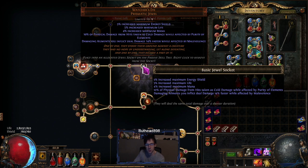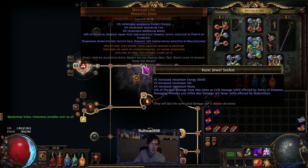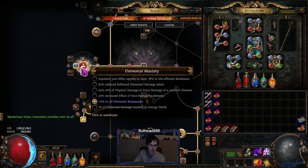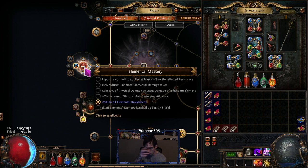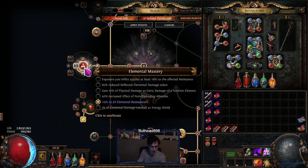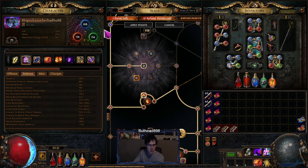The Watcher's Eye I have gives damage over time elements inflict faster with Malevolence — that's the cheaper version. The better version is damage over time multiplier while affected by Malevolence, but that's usually four-plus divines. This one is under one divine. I also have another 50% more damage node, a 15% chance to ignite, and 15 all res — I'm barely over-capped so I kept it.